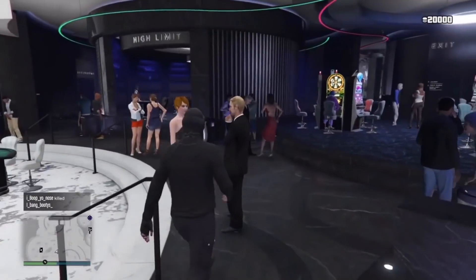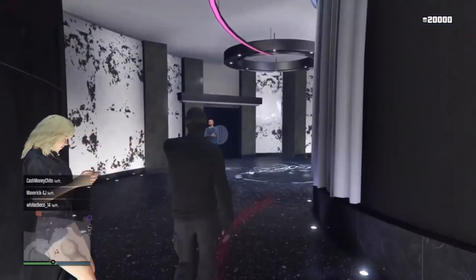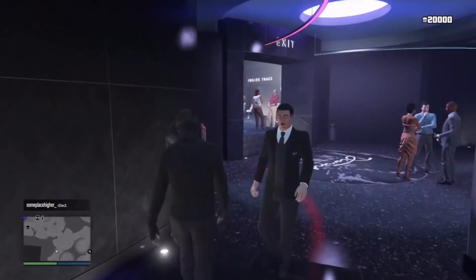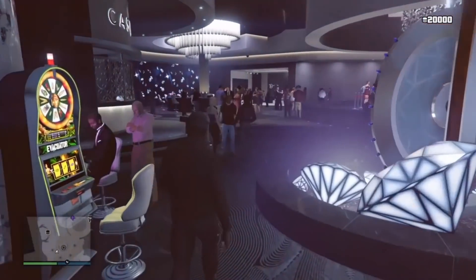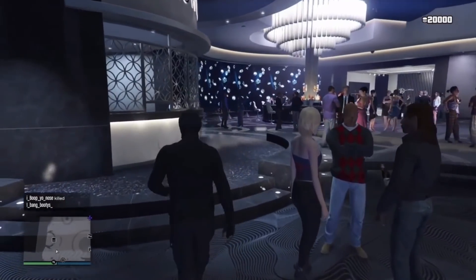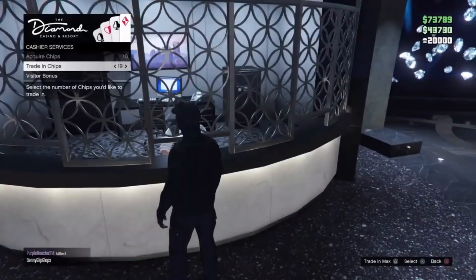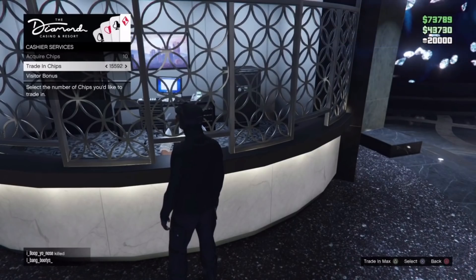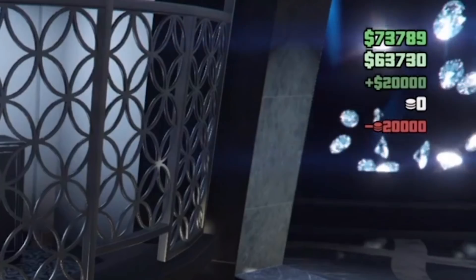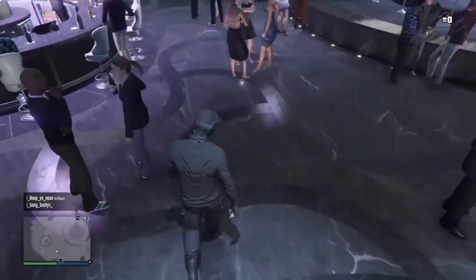Once you guys do win, you guys need to go all the way back to the cashier section. Once you guys get here, go to the cashier section and just take out your money — trade in chips. $20,000 is kind of a little balance to start off with, but when I trade in chips I get $20,000 back. Easy as that — got my money back. If I would have kept playing, I would have got more profit.